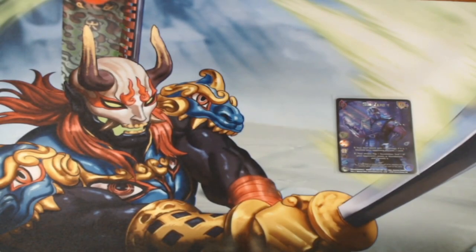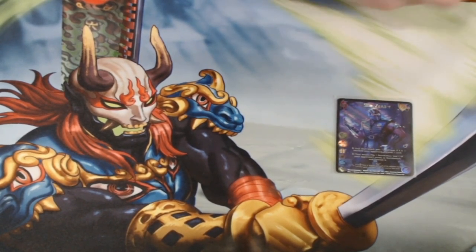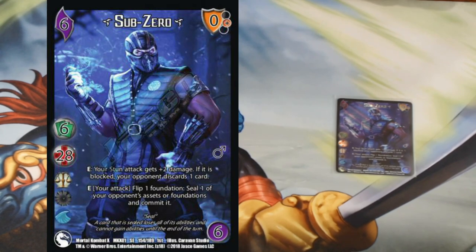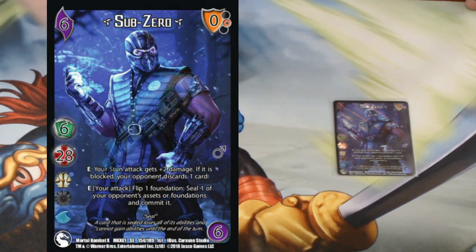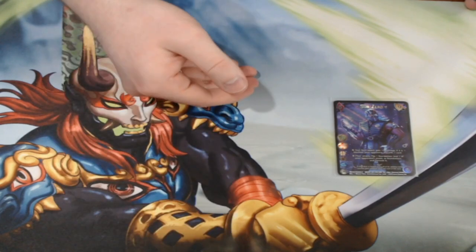So let's jump into the deck. This is Sub Zero. Rather than just reading out the card verbatim — because you can pause and read it — I want to tell you more about what the deck wants to do. The elevator pitch: Sub Zero wants to guarantee damage, commit and cool off my opponent's resources, give additional damage, and then guarantee that damage later in his turn. You have to be very specific about what you block against Sub Zero. The goal of the deck is to make sure that every single attack is important enough to want to block.